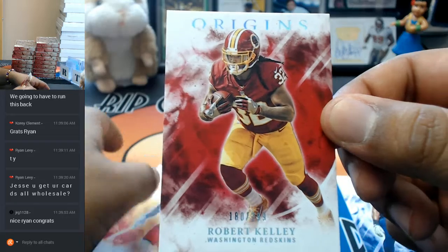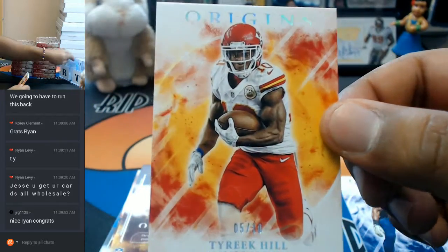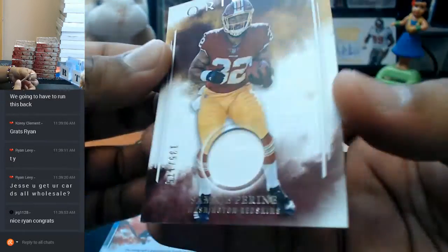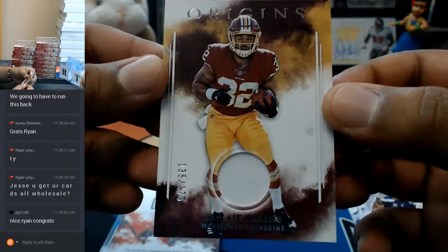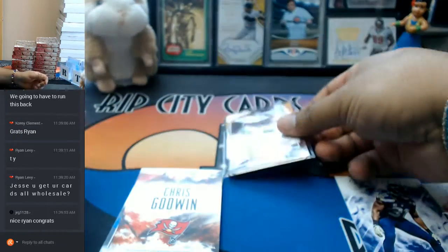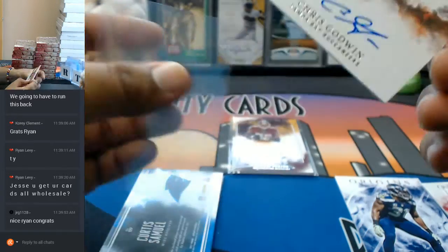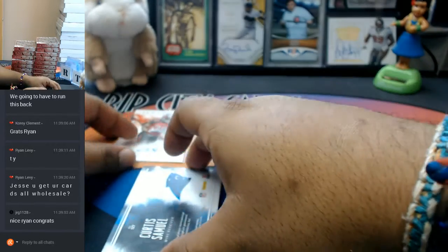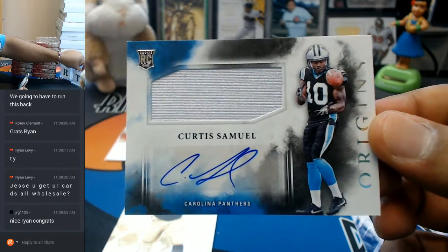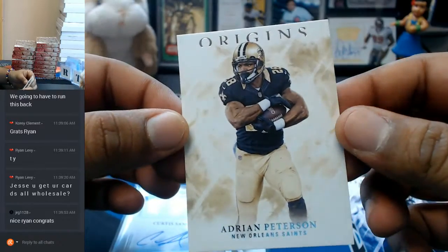Robert Kelly at $2.99 for the Redskins. Tyreek Hill at $10 for the Chiefs. We have a patch at $175 for the Redskins — Samahi Perrine. There you go. We also have for the Buccaneers an autograph for Chris Godwin — first auto. And for the Panthers, Curtis Samuel with the RPA. Nice looking stuff, man. Nice looking product, if I do say so myself. And the last base card is Adrian Peterson of the Saints.